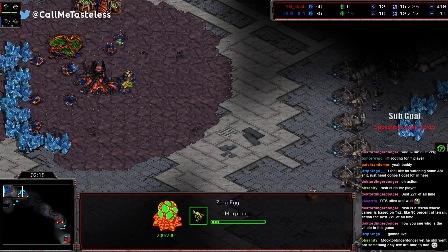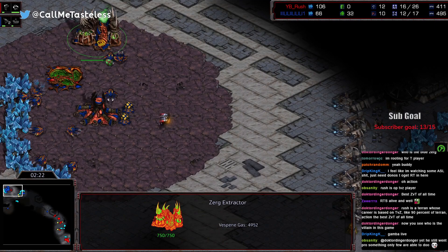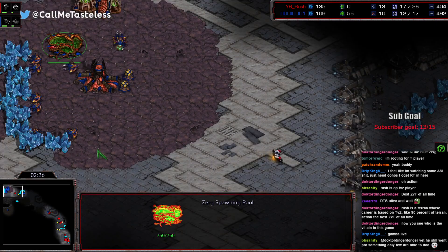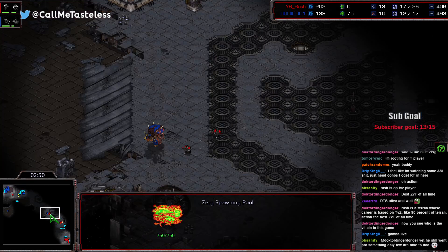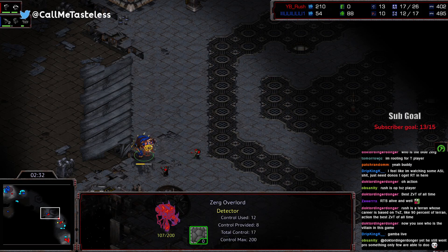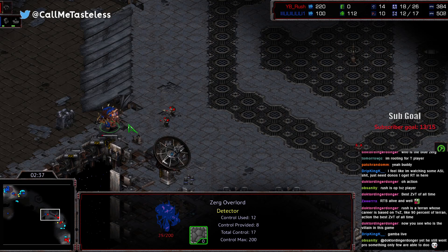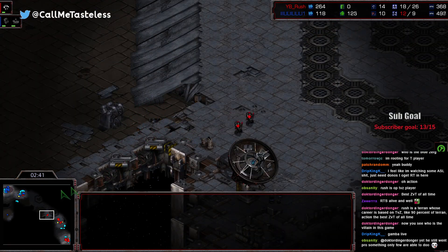Action is going for a really quick set of zerglings here and getting gas. You could get zergling speed, or technically get a lair as well, so let's leave both of those ideas open. This is going to make it a lot scarier for the Terran to try to be out on the map with these marines, and this is a big catch — as prepped as Action was to try to deal with zerglings early on, he lost his overlord.